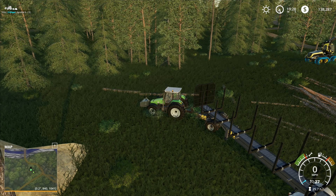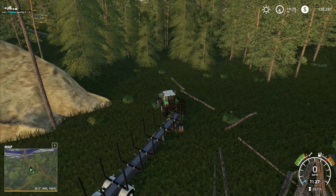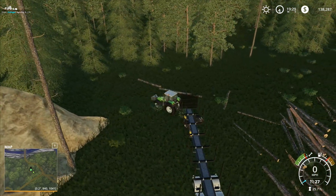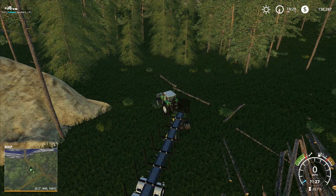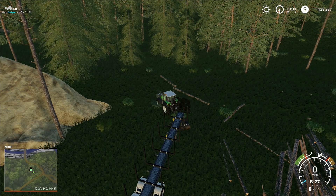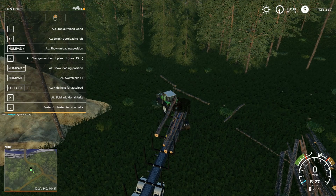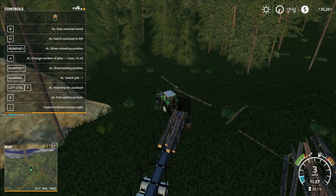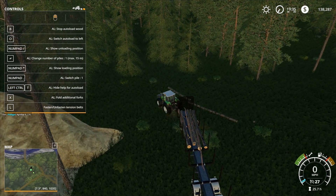Hey folks, it's Frithgar here — welcome back to Boulder Canyon in Farming Simulator 19. I'm just about to start loading up this trailer with some logs. It was just one tree we cut down, so let's start up and go over here. I want to switch the auto load to the right-hand side and set it to 30 times speed.